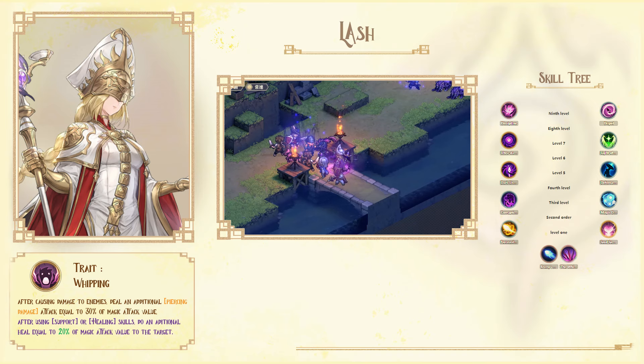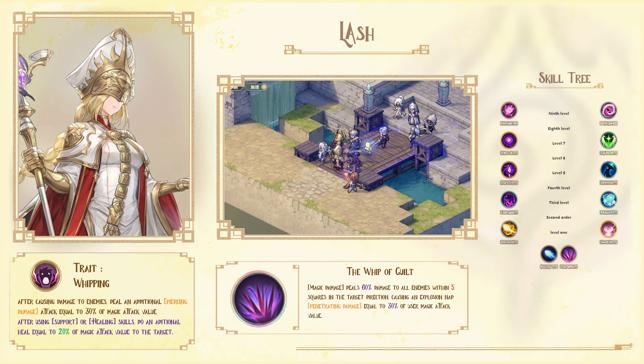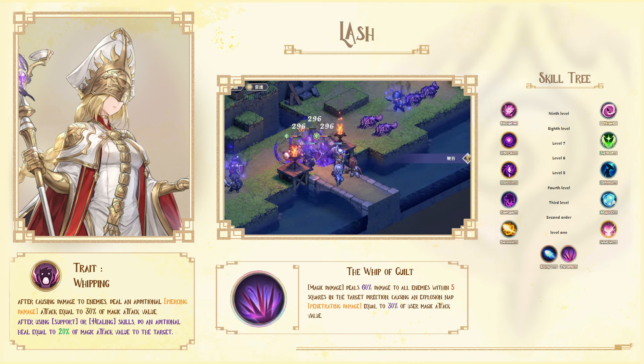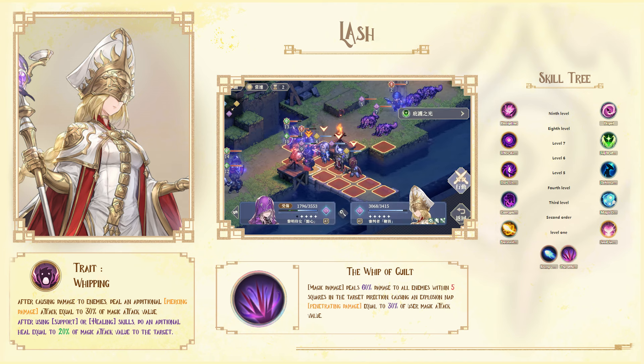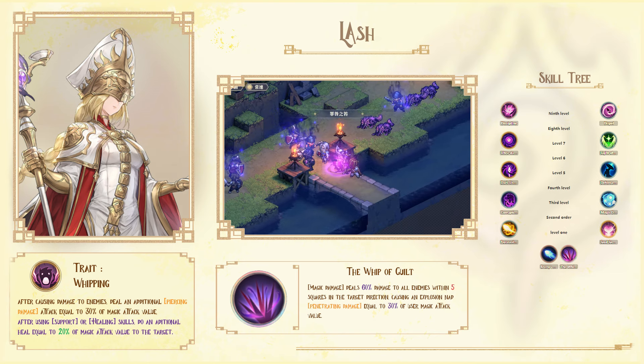The last unit is Lush. I think she is one of the most powerful damage dealers among the epic rarity units, and I would really recommend her for PvP content. Based on how many stars she possesses, her trait will allow her to do another attack for up to 30% of her magic attack as piercing damage. Starting at 2 stars, she also gains extra healing for every heal she does, up to 20% of her magic attack. She is also known as a very flexible unit that can be used as both a damage dealer and a single-target healer.